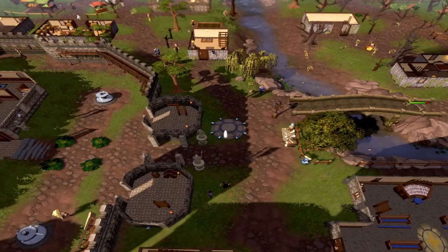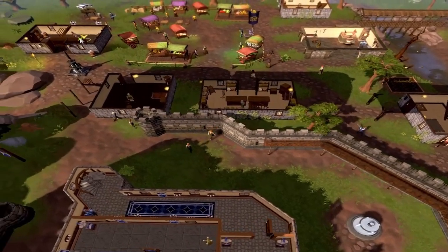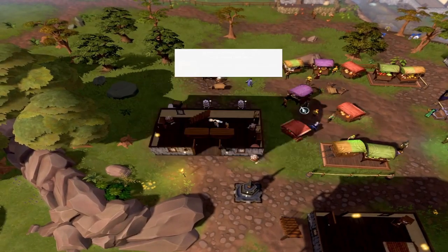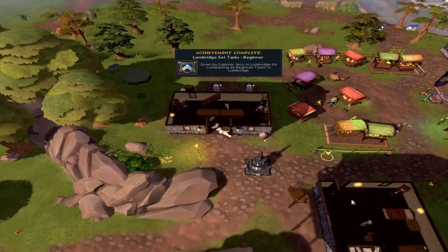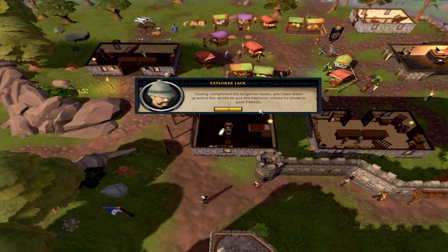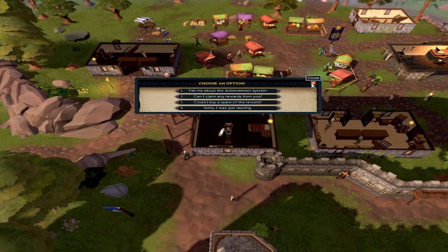Teleport to the Lumbridge Lodestone and head to the Fishing General Store to the northwest. A little bonus: when you trade Hank, he sells feathers which players can buy for a little profit. More importantly, sell him one raw shrimp to complete the final task for all the beginner achievements. Then go speak to Explorer Jack nearby and hit the option to talk about the reward — the task system. He'll give you some GP and a ring that restores your run energy by 50% once per day.